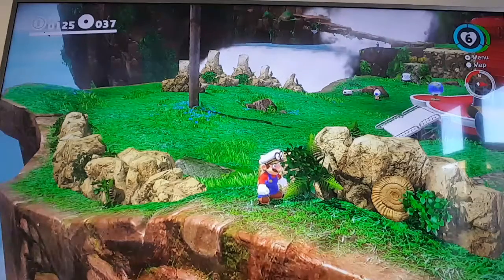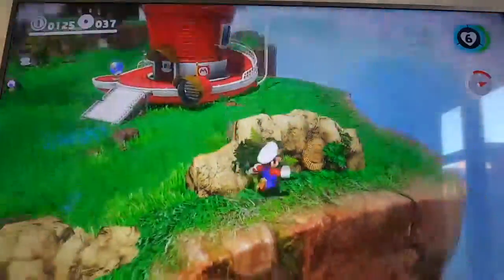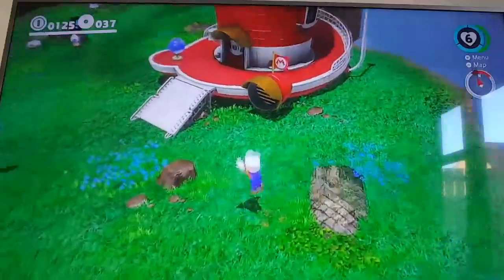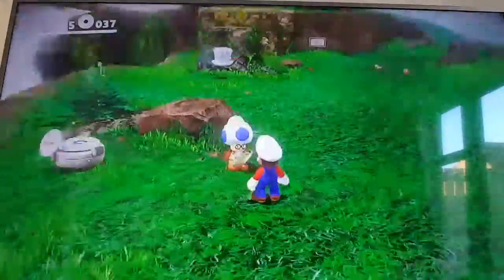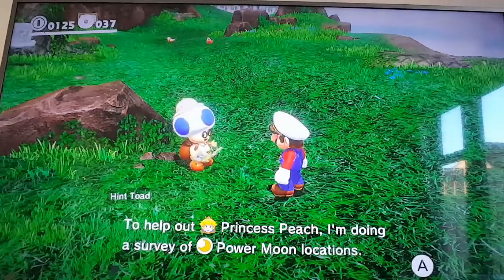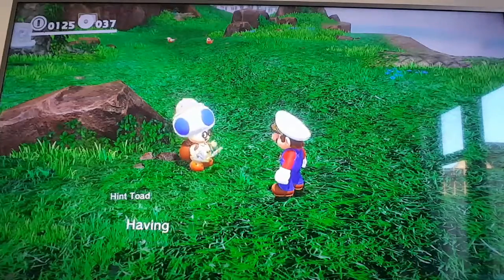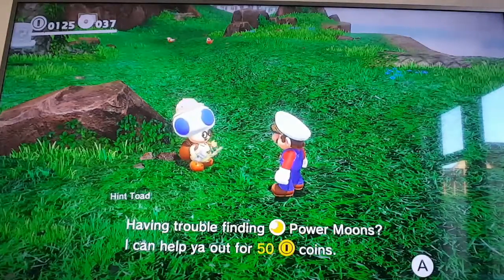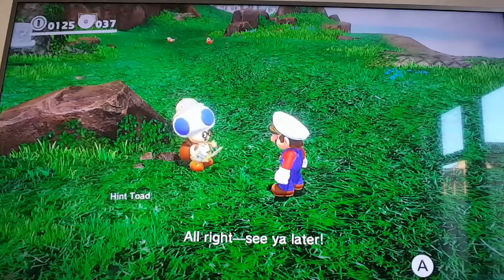Okay, so we're going to be looking at more moons around the Cascade Kingdom. There's a survey NPC here: 'To help out Princess Peach, I'm doing a survey of paramount locations. Having trouble finding power moons? I can help you out for 50 coins. Want to buy a hint?' I'm not going to buy a hint this time, but I might later.